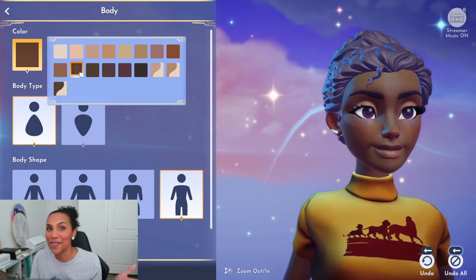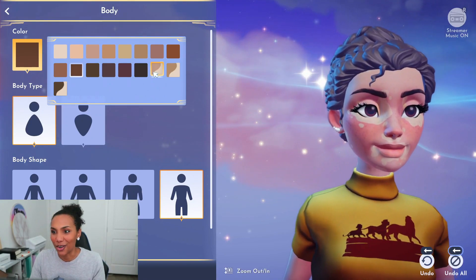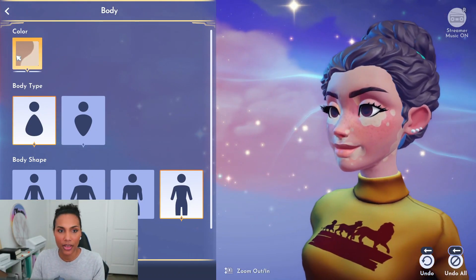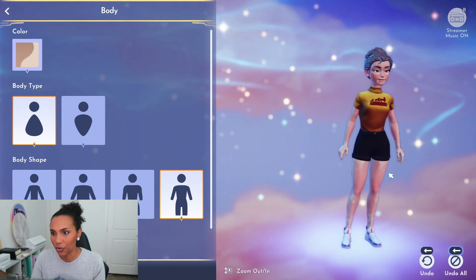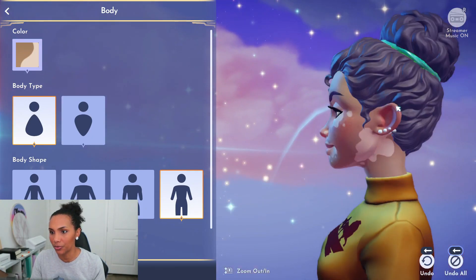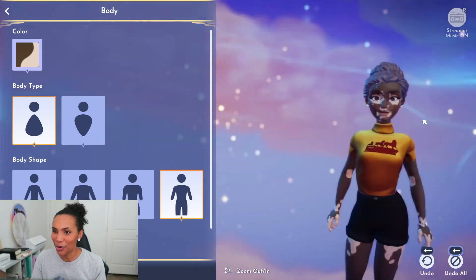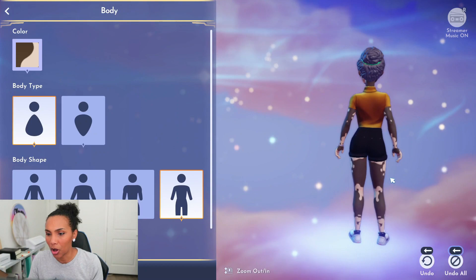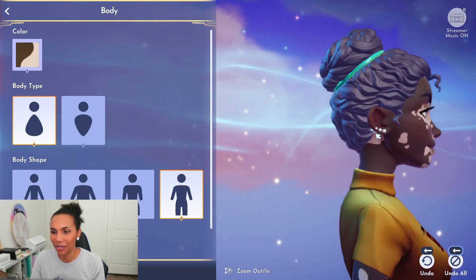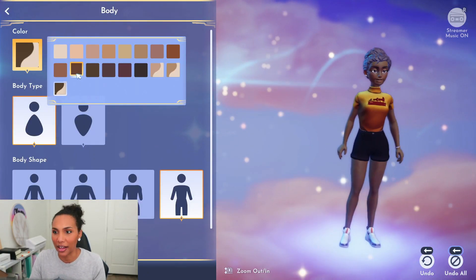Now beyond that is something I've never seen in a game ever — vitiligo representation. I've never seen it in a video game, and so here we have the lightest shade. I'm going to take you around the avatar so you can see the placement, and then zoom out so you can see it's completely all over the body. The medium shade here — the placement stays the same no matter the skin tone. You can really see it there, and then the darkest shade — so beautiful. I also love that it's not 100% symmetrical. On the face it's asymmetrical, and I think that really adds to the beauty of this character design.